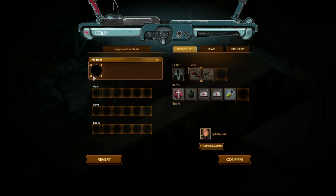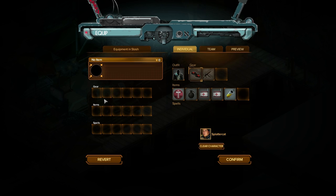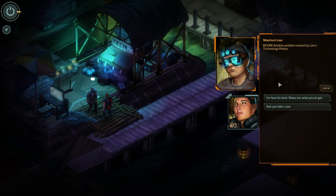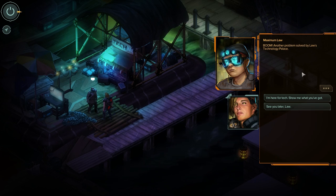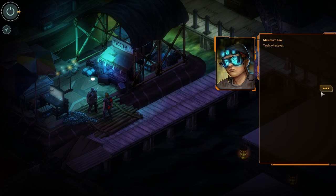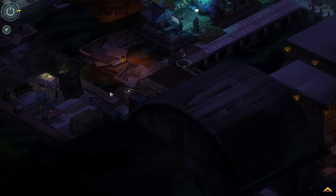Let me go ahead and confirm that. I think if we were going to put it on our deck, we have to do that later. This is a little bit different from how it worked in the previous game, but I figure we'll be alright. Another problem solved by Law's Technology Palace. Alright, see you later, Law. He's mercurial — what can you do about it?